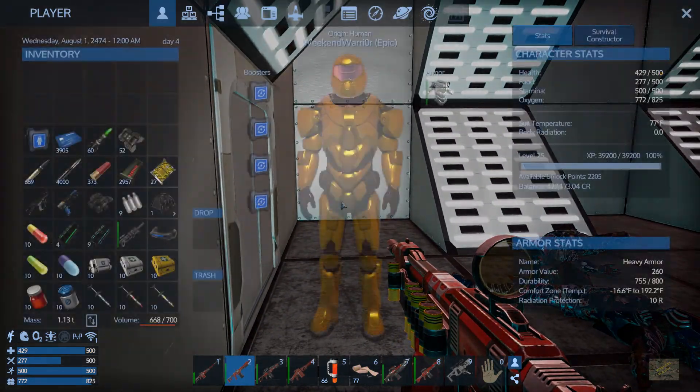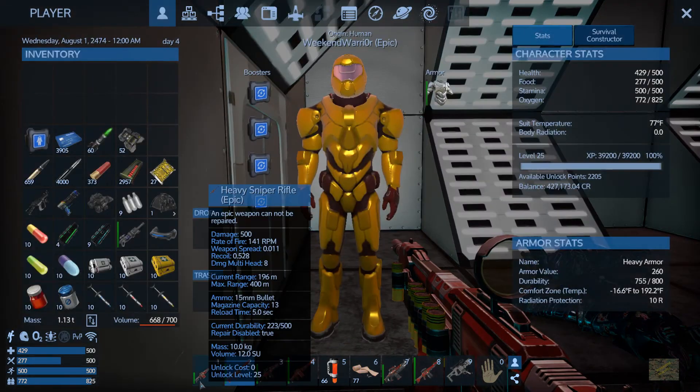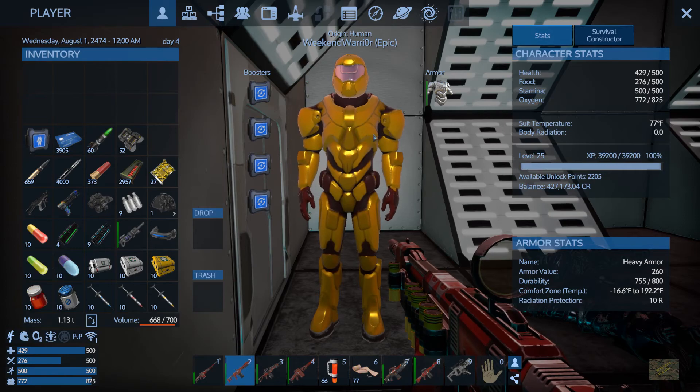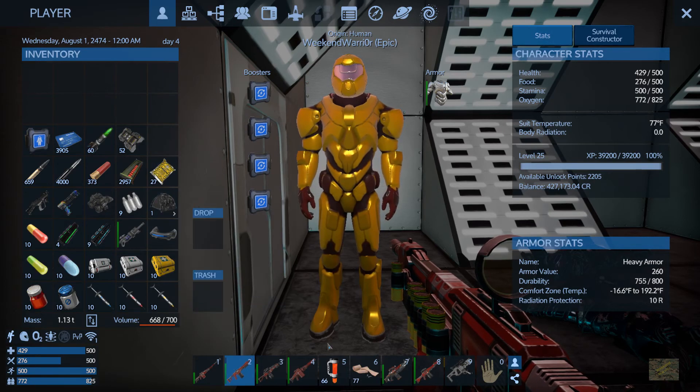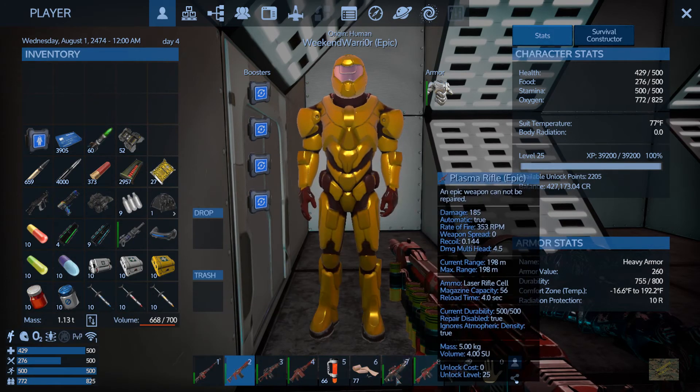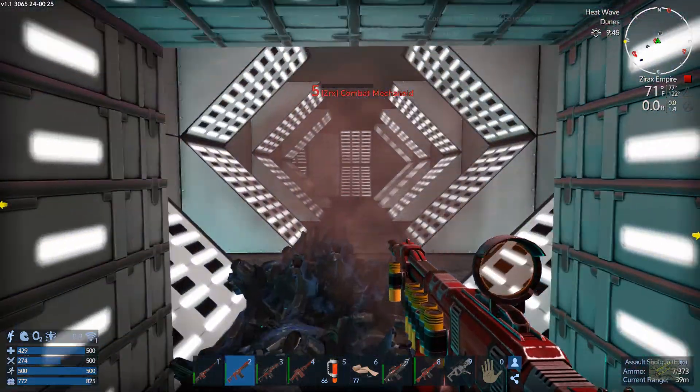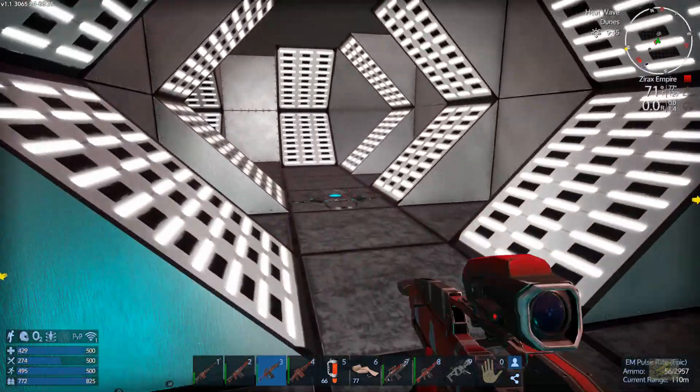So I didn't show you guys already, but this is the gear that I'm working with. I'm pretty geared out, but by the time you get to start jumping around different places, you probably have some similar gear. It's got heavy armor with multi-boosts and just my typical setup. These are mostly epic weapons. You don't need to go super ham on the epic weapons for this thing, but I've got them so I'm going to use them.